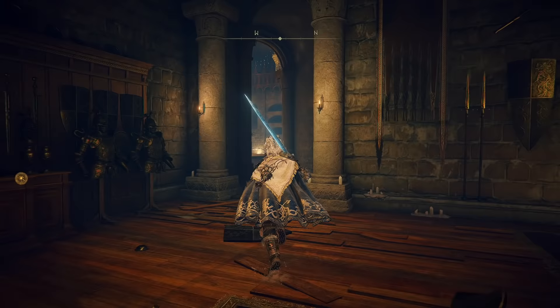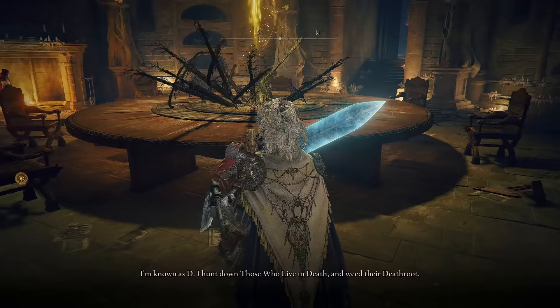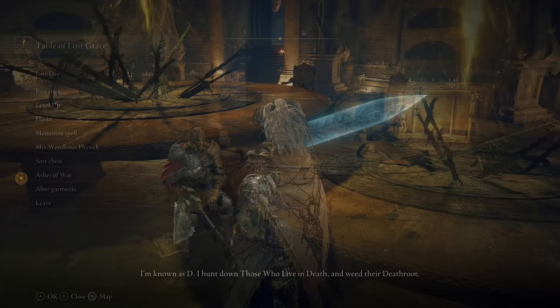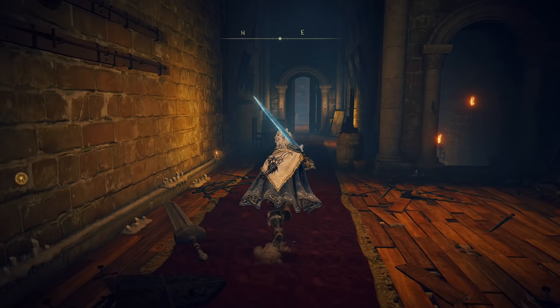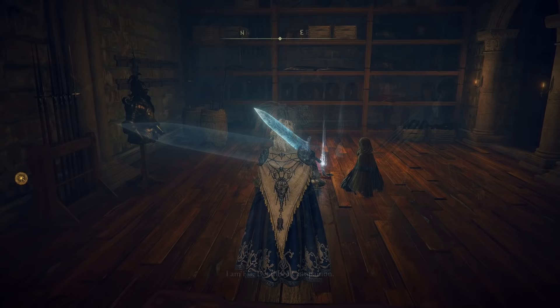This questline will spell the end of D, so make sure you've talked to him as much as you want before going over and handing him the dagger. Rest at the Round Table site of Grace, and you should see that D has disappeared. Now, if you go past the Blacksmith Hugue, you'll see that the door on the top floor at the back behind him is now open. Go into this room and you will find Fia there, and you can talk to her. Exhausting her dialogue will have Fia go off on her own journey, and it means it's time for you to continue yours.